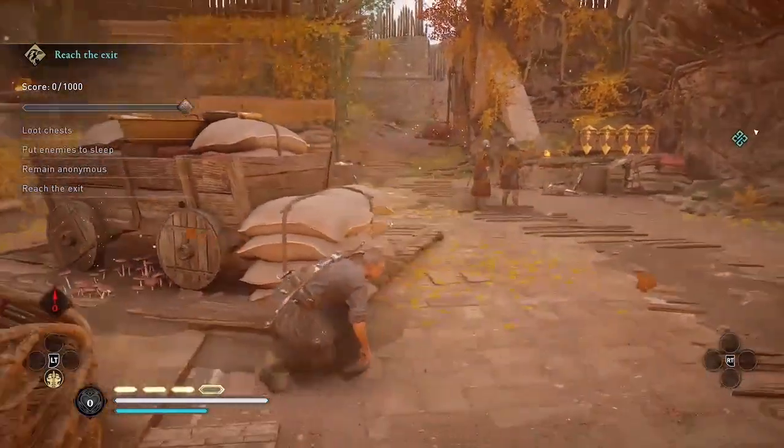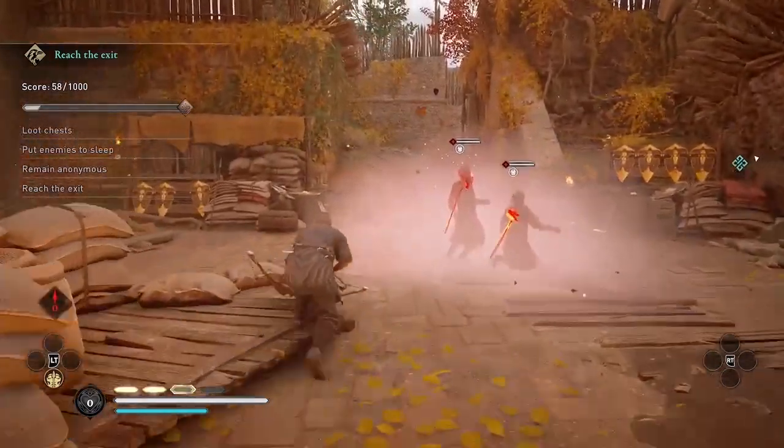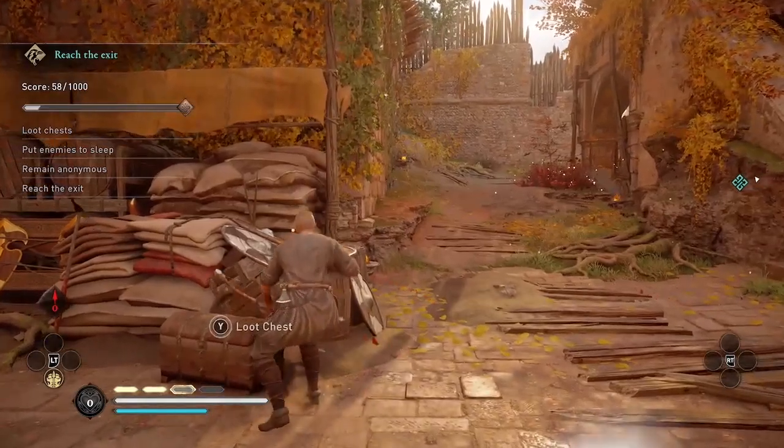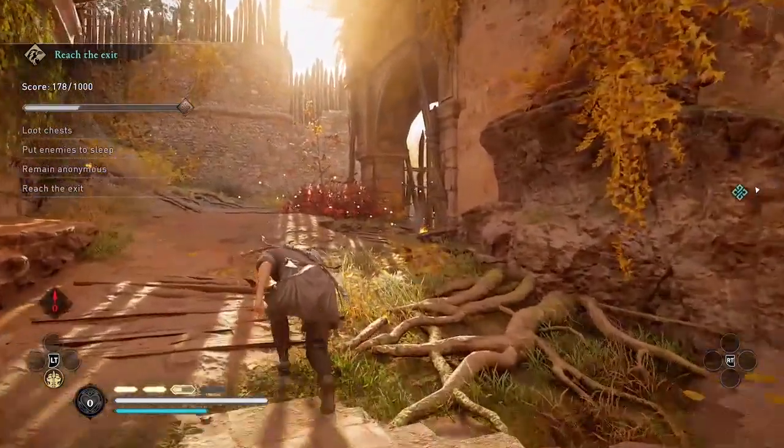I first start out by putting these two guards to sleep and grabbing the first chest — that's just a little warm-up area to get you started. Make sure you grab the mushrooms right here inside the fence.